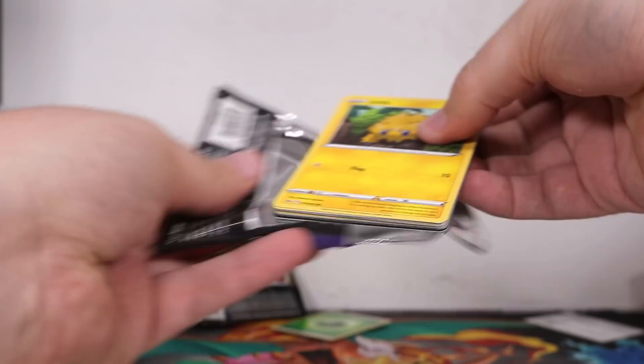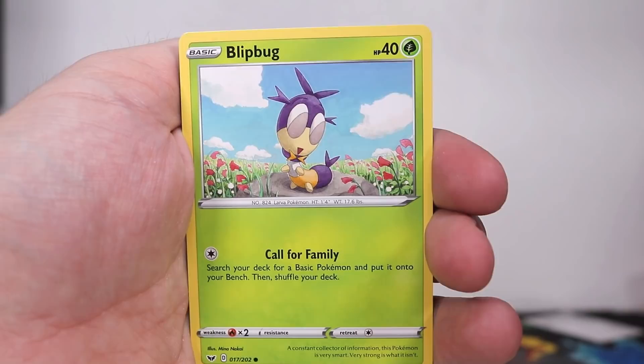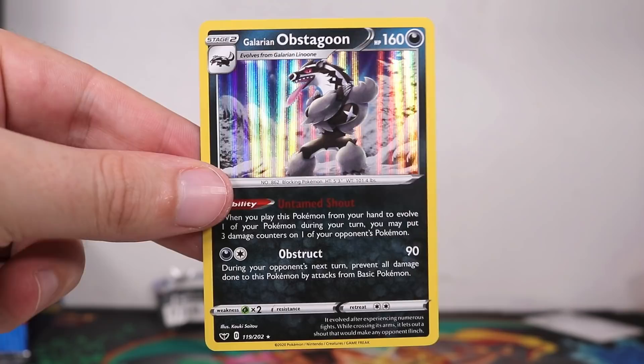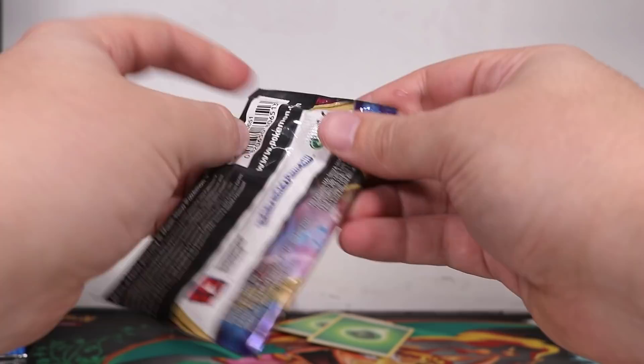Another Lapras, three more packs to go. One, two, three to the front, getting rid of grass. Joltik, snake, fish, another Metal Saucer — I will take it. A reverse Metal Saucer! And on the end we've got another holographic — Obstagoon, one of the better holographics. This is a good box, I'll tell you that.